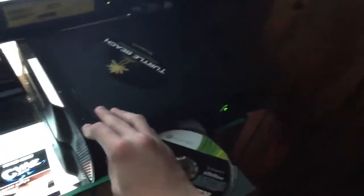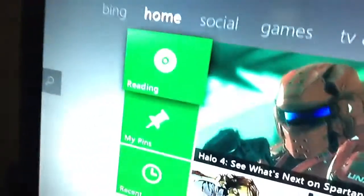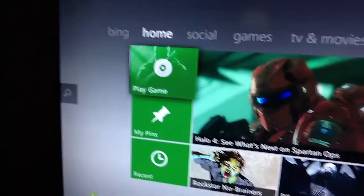So usually what I do is I go like this and as soon as I put it in, just lightly bang on it and it should not give you the open tray error. Just keep doing it — you can see I'm not doing it that hard, just lightly tap it. I don't know what it does but it works and you'll see it starts the game.